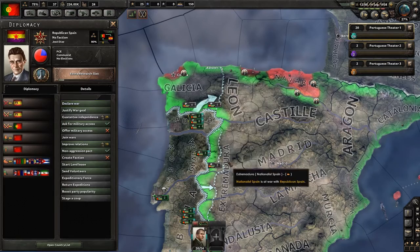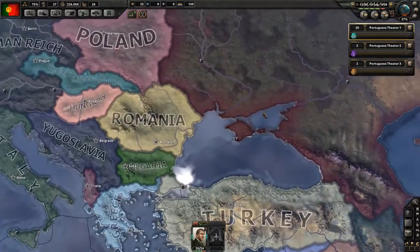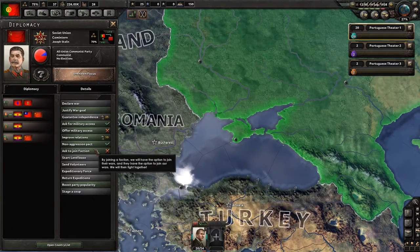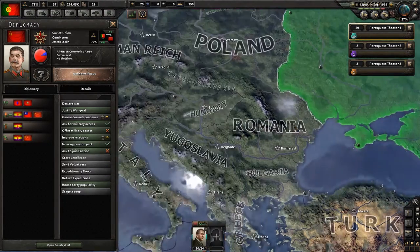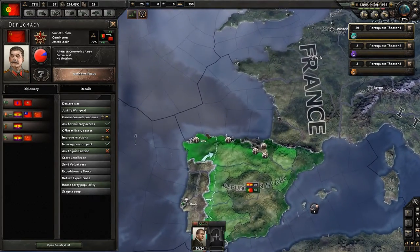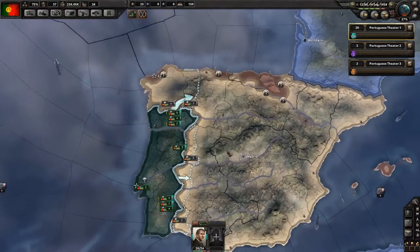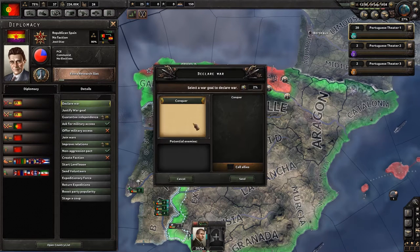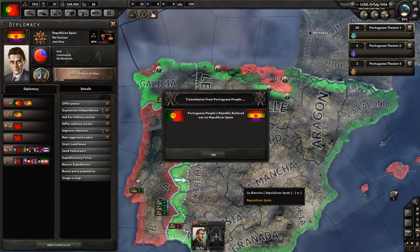We have no allies. Could we get an alliance with the Soviets before we go? I guess we'd have to join the same faction — they would not accept. They're very close actually, but not quite. We're going to just declare. This might go really badly. This might be the end of the series effectively. Who knows? Conquer. That's our war goal. 2% world tension. Declared.